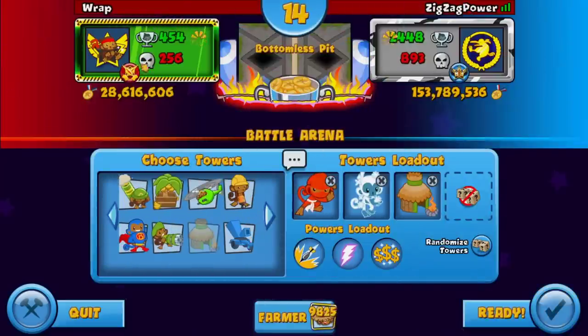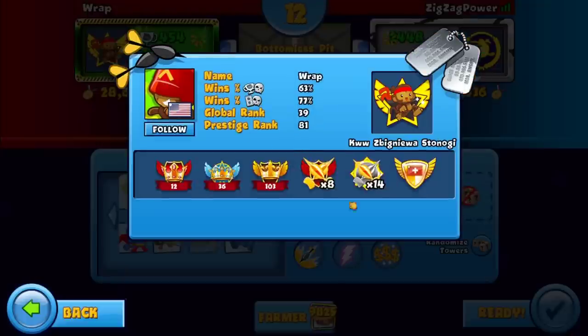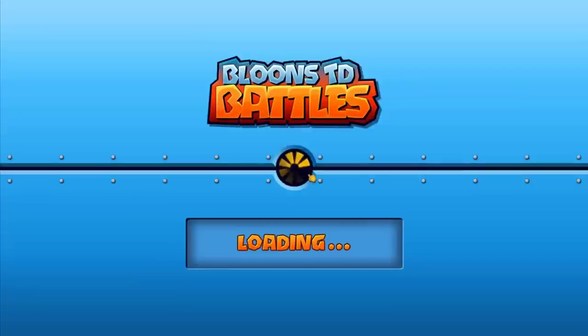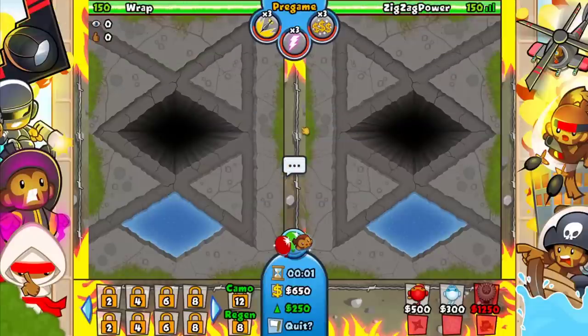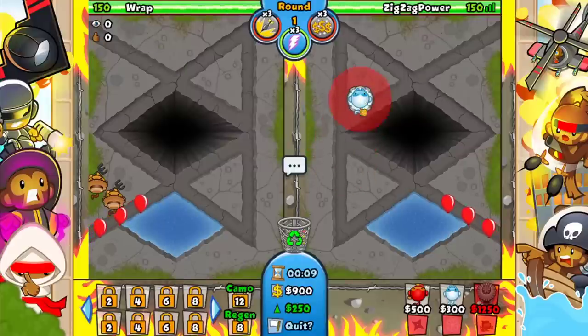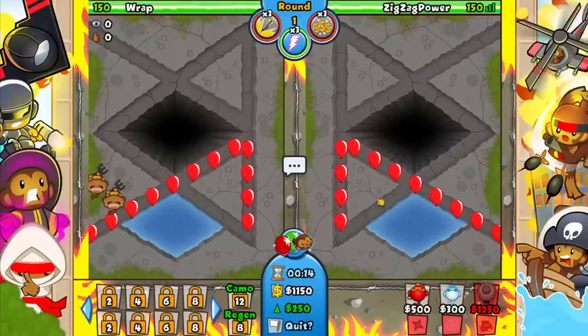We're against the Grinder, he's still playing 39 prestige 81. Ice is actually pretty decent on this map so we'll see how it goes. Good luck to Rap. I'm thinking I'll place the village around here so the ice can cover here and here.